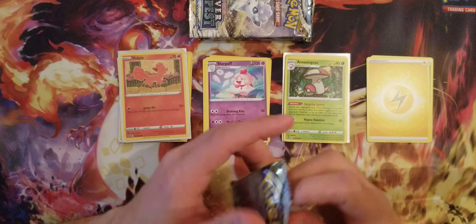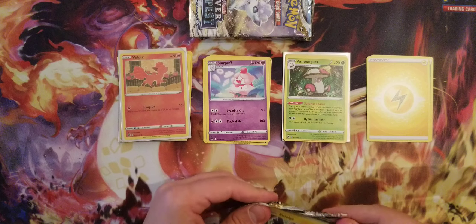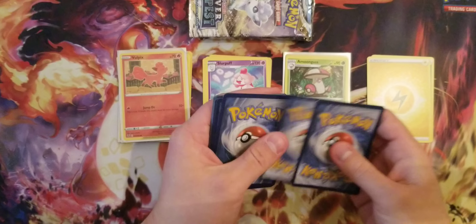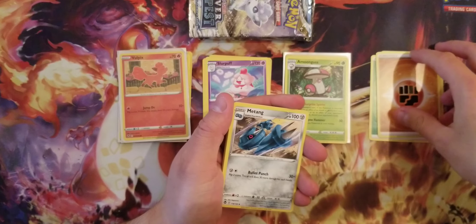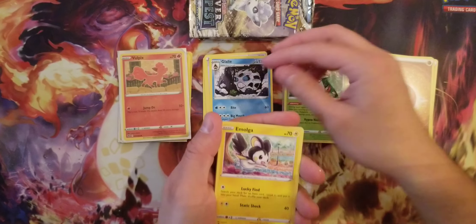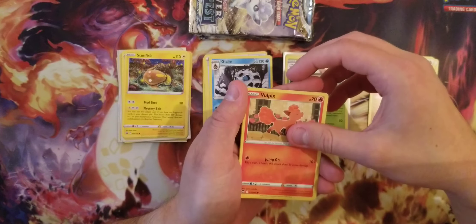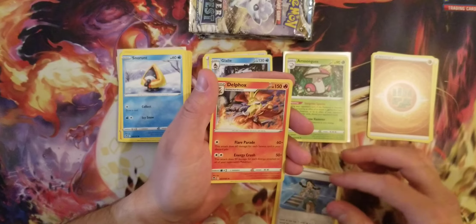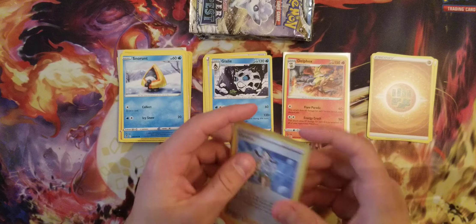Next one — are we gonna get something good or is this gonna be a normal draw? Promo code for the online games, one, two, three, four. Starting with the fighting energy and Metang — Unidentified Fossil, Emolga, Beldum, Stunfisk, Vulpix, Snorunt — holo reverse Candies, and just normal stuff for now. Beautiful sleeve for Candies, there you go. Next one.